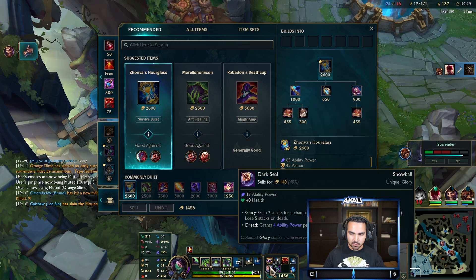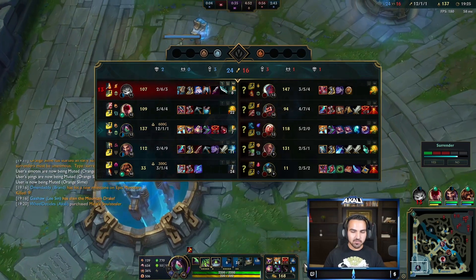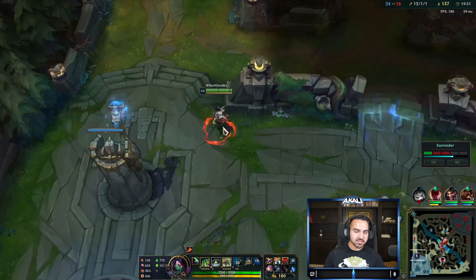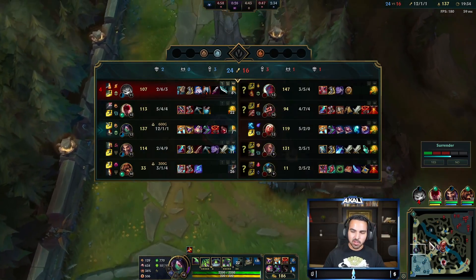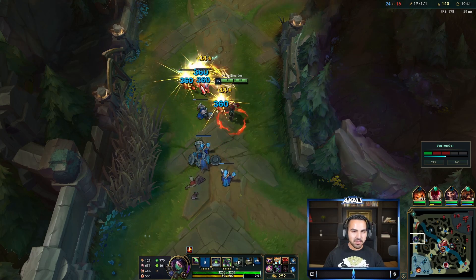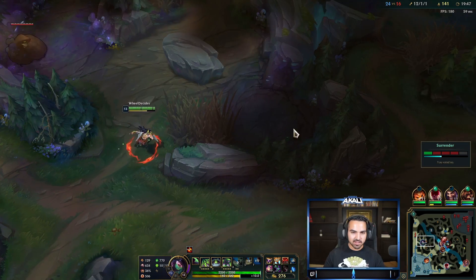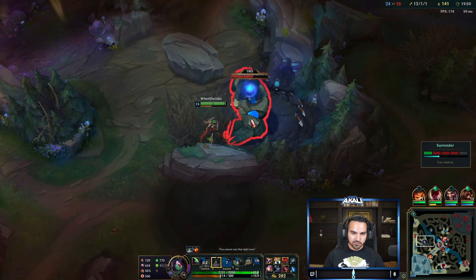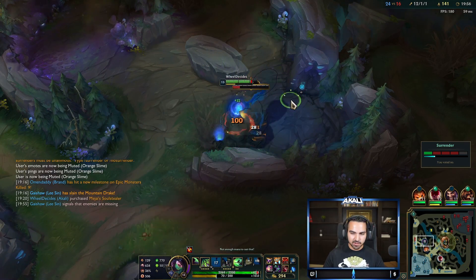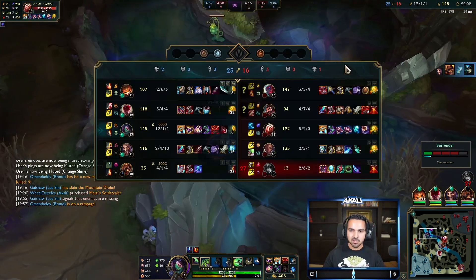We go for Mejai's. This is something I'd recommend getting no matter what level you are as an Akali player if you want to climb in the long run. Something in my brain says: okay, I have a Mejai's, I'm not going to jump in like an idiot — I'm going to calculate every last move I make. Also we are very fed, and the best defense is a strong offense, so we should kill them before they can kill us.